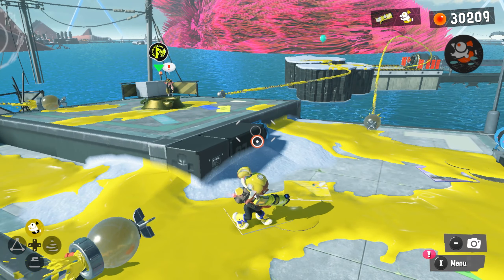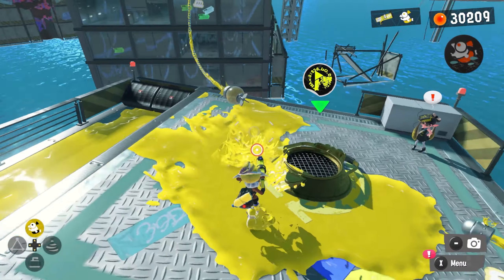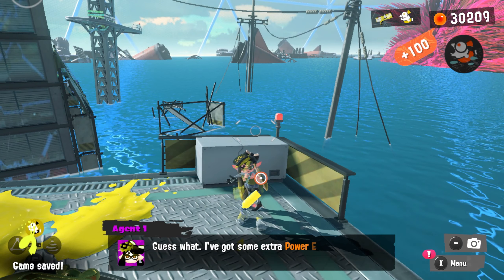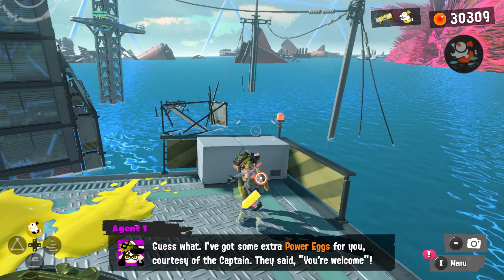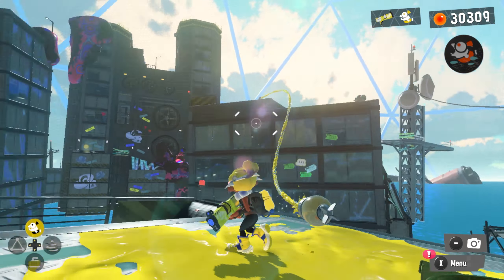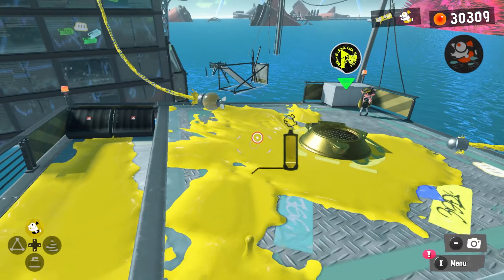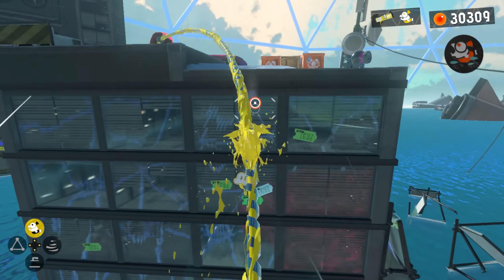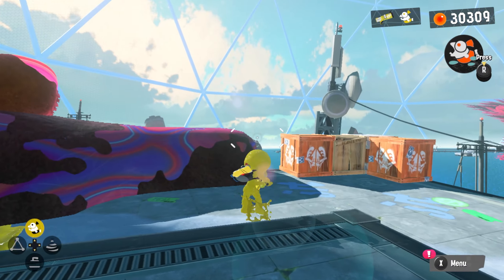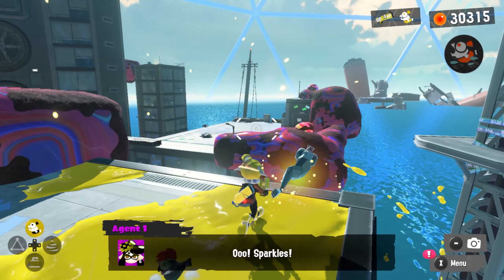Welcome back to Splatoon 3. We are on the final site, or at least unless they throw us a seventh site after beating the boss. Callie's got some eggs for me, so I'll take those. All we're doing is just riding these rails off to different platforms. We've taken out three stages; I don't know exactly how many are in this site, but I'm just clearing out stuff as I go. There don't seem to be many secrets.